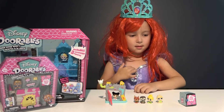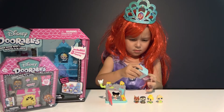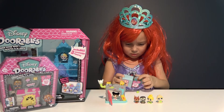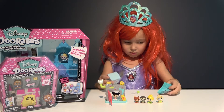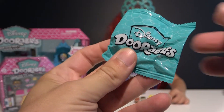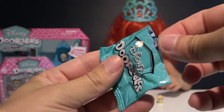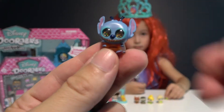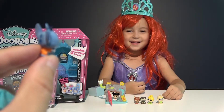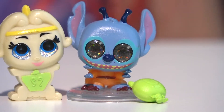Now let's check out that surprise box that came with our play set. Oh, it's something green — some stand. We have to check inside that bag. Let's cut this bag open and see what Doorables mystery figure is inside. Look — you got alien. That's Stitch. It's from Disney movie Lilo and Stitch.